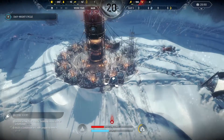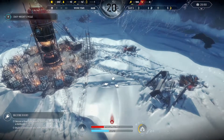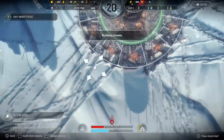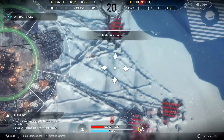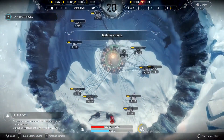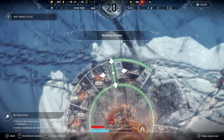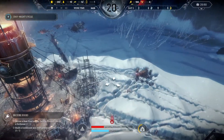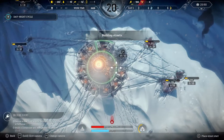Now I'm out of space around the generator. So I'm going to need to build a street, because buildings have to be either adjacent to the generator itself or a street. It looks like this stuff is farthest away — that's the hunter's tower. So I'm going to go ahead and build the street from here.